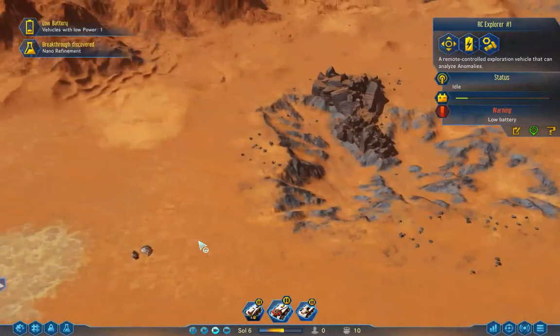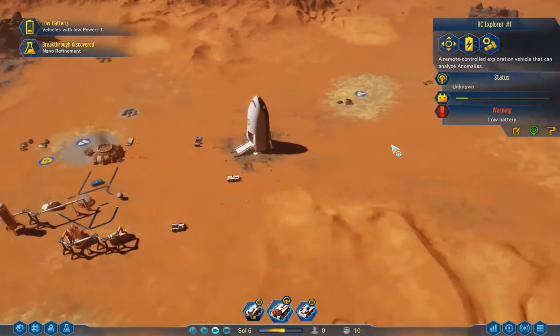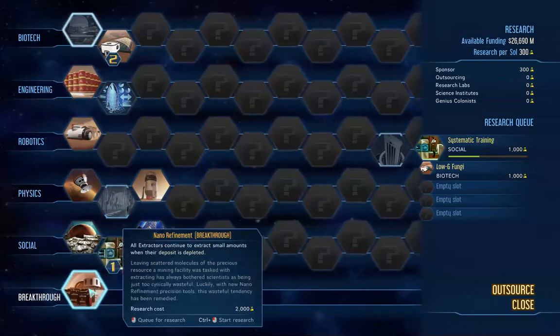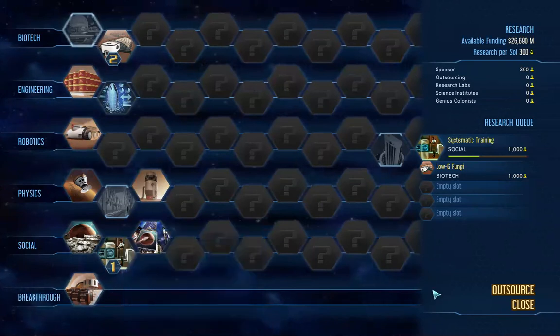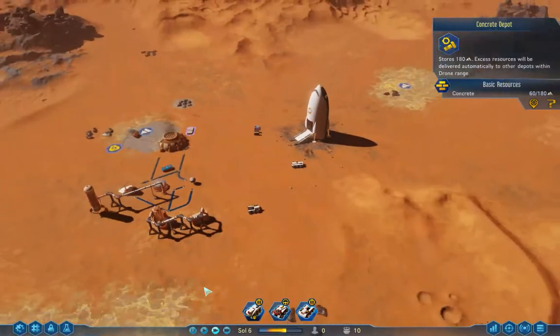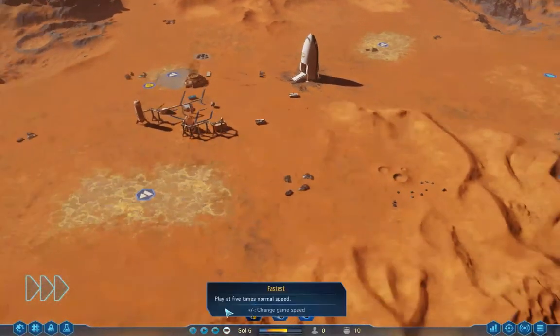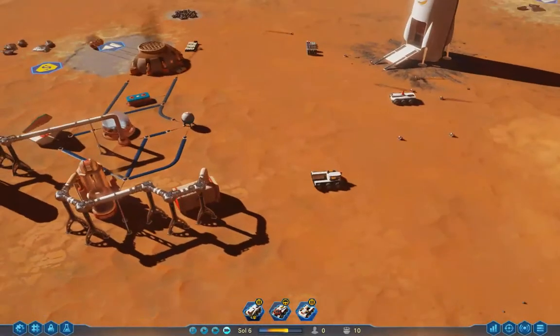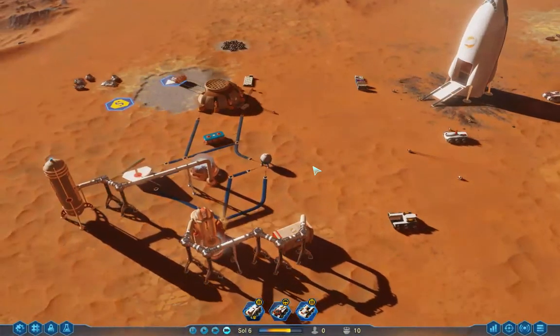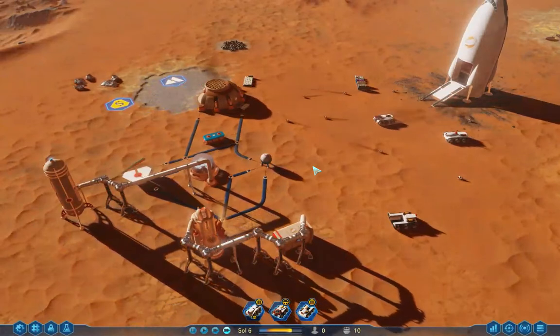Nano refinement — breakthrough! All extractors continue to extract small amounts when their deposits are depleted. That's pretty cool, leaving scattered molecules. I don't really need that now. I'm going to build a dome — 60, 20 more. Let's speed this up to its fastest speed. So I can build a dome, and then I'll stop this video after building a dome.